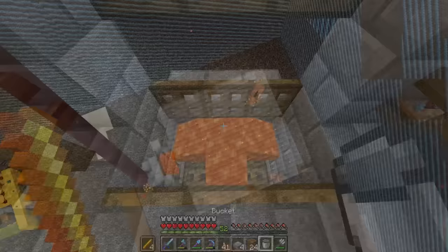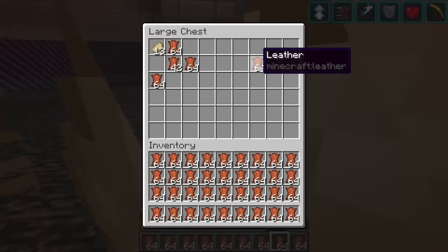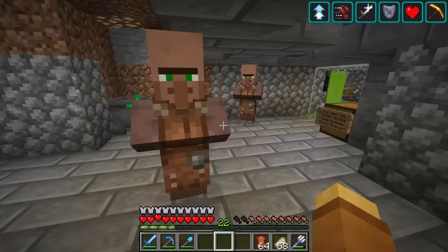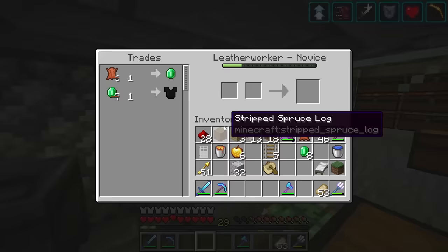Basically, hoglins spawn on this platform, they get scared by the warp mushroom, and run right into the lava. This produces more than enough pork chop, but also has the byproduct of leather. We didn't do much with it until the leather worker came around, buying 6 leather for 1 emerald. But you know me — I sent them to the fun zone and lowered that trade to 1 leather for 1 emerald.